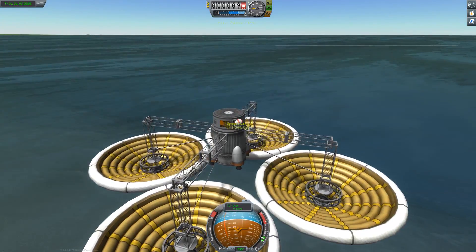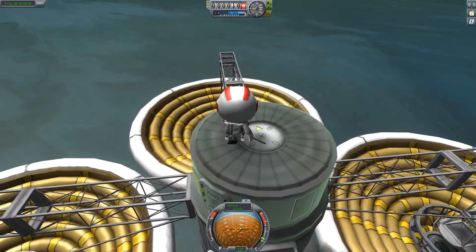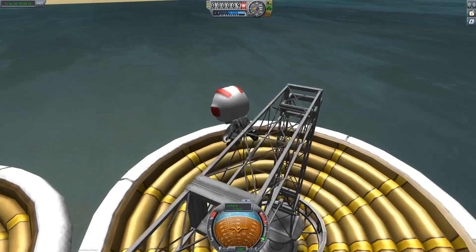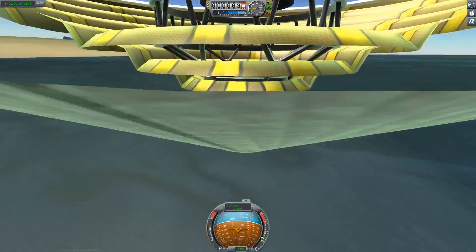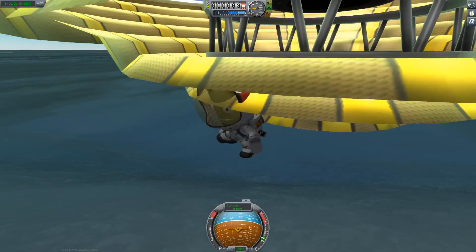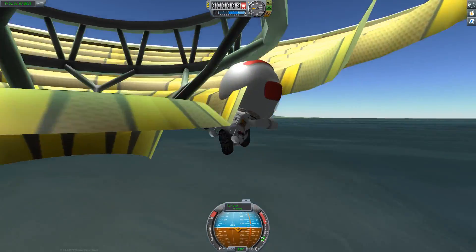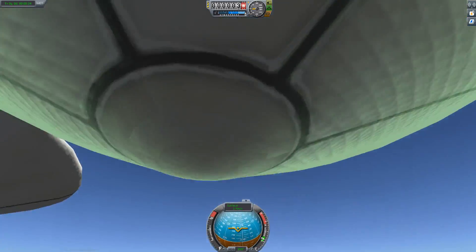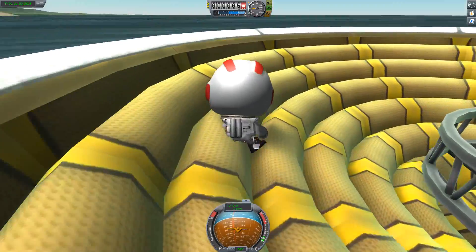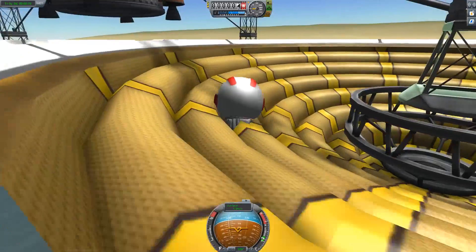So how do these heat shields react to Kerbals? Let's find out. Apparently the heat shield eats Kerbals! Jebediah, can you get out of there? Yes - okay, so it eats Kerbals but it spits them back out, a little bit like a friendly pit of Sarlacc.